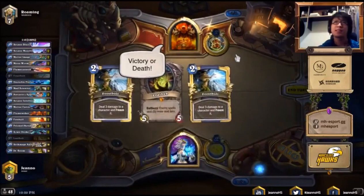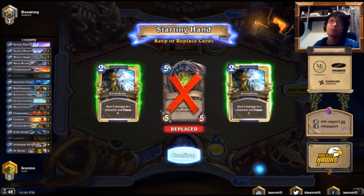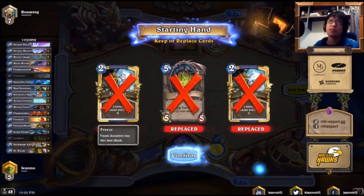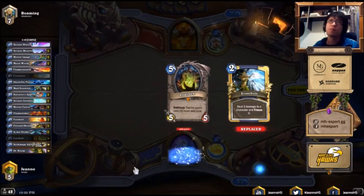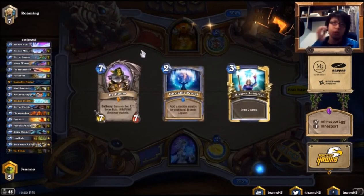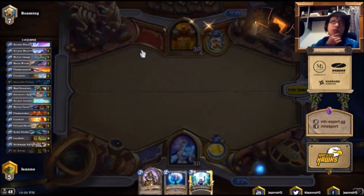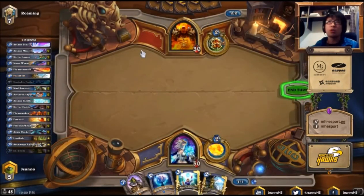The second game is against a Warrior. This one is actually a Patron Warrior, so we're unfavored in this matchup. The way we're gonna win this game is to try to give him early pressure with Mana Wyrm, Mad Scientist, things like that — try to establish the board as early as we can. Because when he goes out of control with the Patrons, we cannot catch up with this deck.